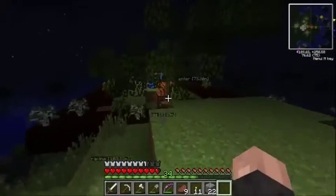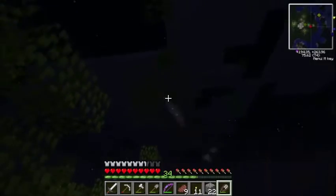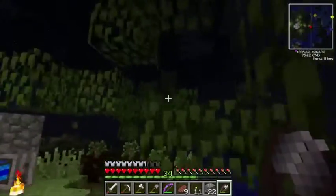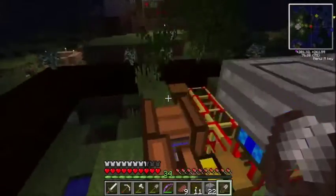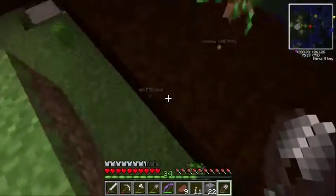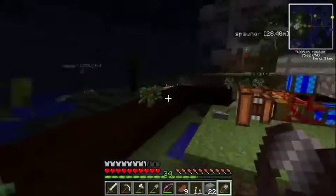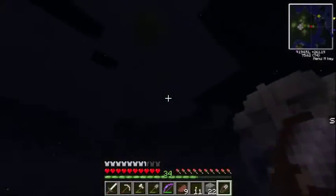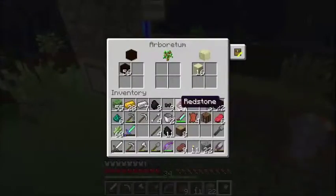Let's check on our logger. Since I have the shears, I'm going to grab these leaves. Eventually as the arboretum — or the arboretum slash logger combo — gets going, you'll get way more saplings than you can use. You can feed saplings into the biomass generator, the fermenter, equally well as plant balls. But for now when it's just starting, there's not enough saplings to go around, so generally I just try to take all the leaves off the trees and use those instead.